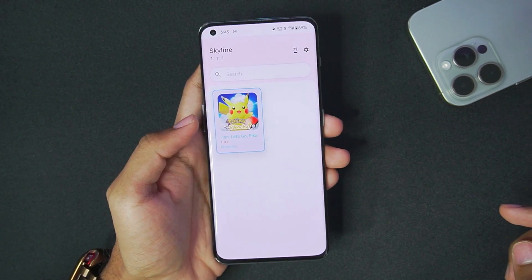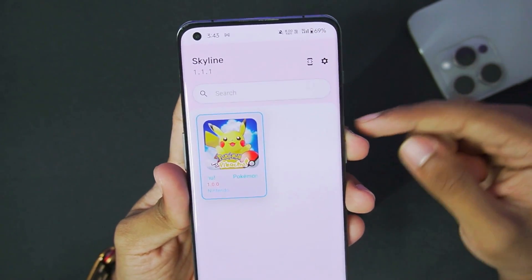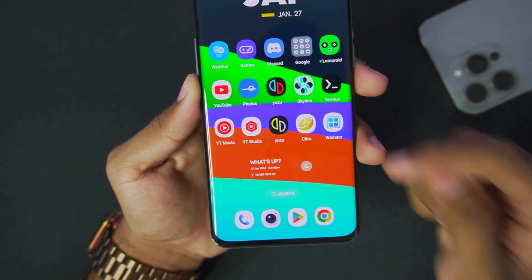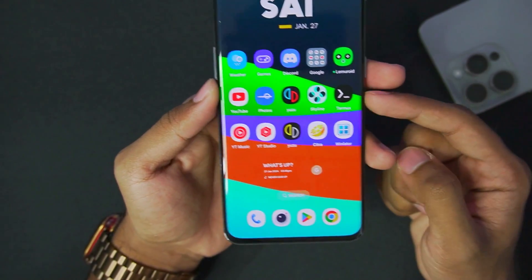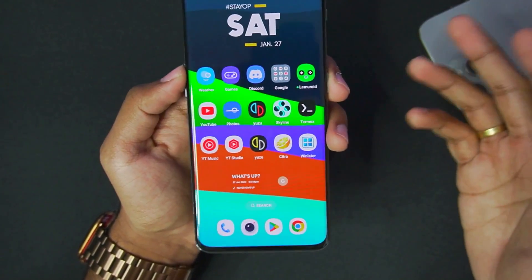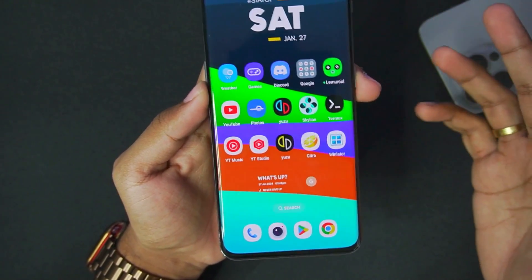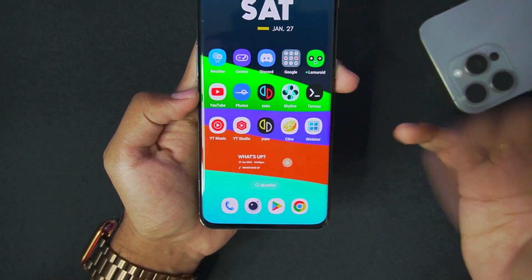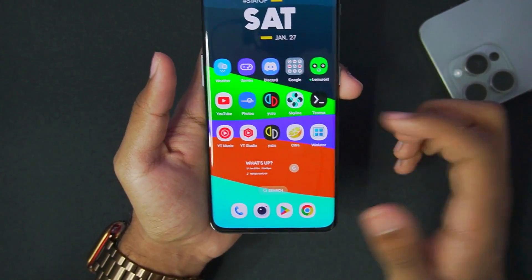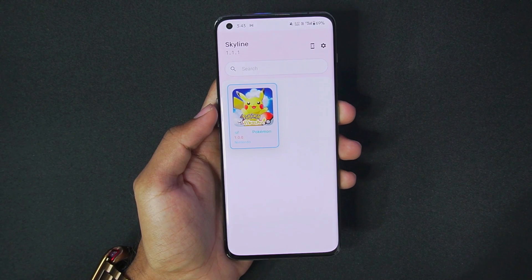Let's open this brand new update of Skyline Enhanced Infinity — version 1.1.1. Before you try it, make sure to uninstall the previous build, or else you might get an app not installed issue. If you're still getting that issue, uninstall previous builds of Skyline emulator, Skyline Edge, and normal Skyline, as the package name might differ.